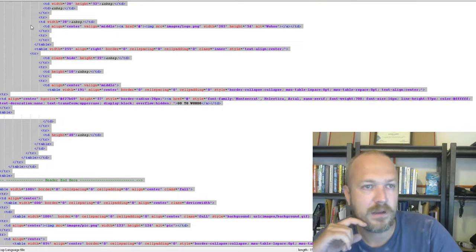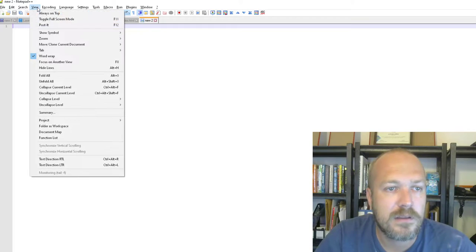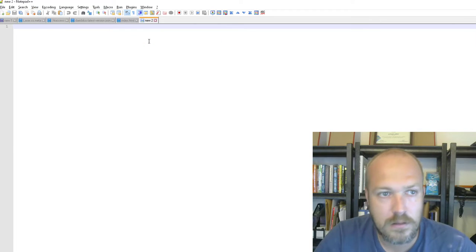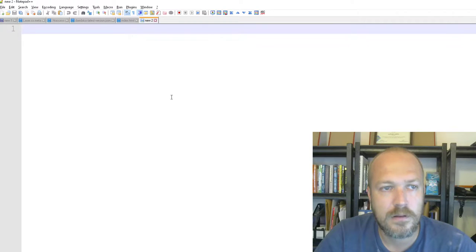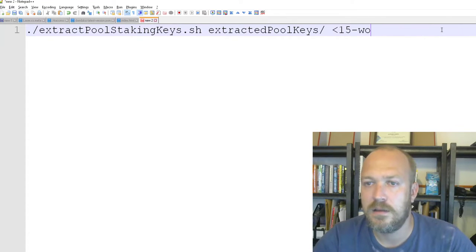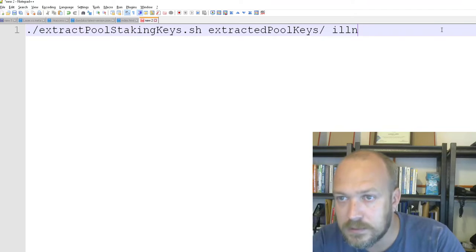Opening up a notepad. Let me zoom in a little. Here we go — copy paste this command. He says 15 words in the tutorial but we can use 24 words. So we go: illness, west... entering the mnemonic phrase now.